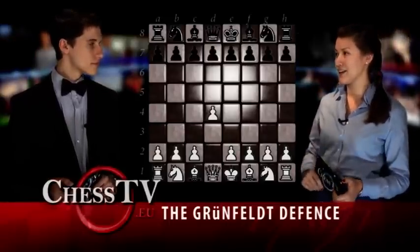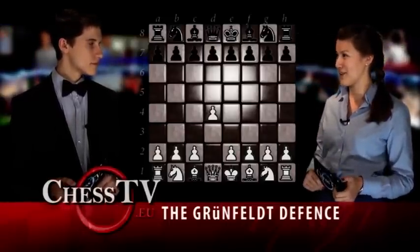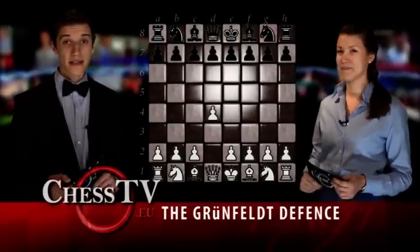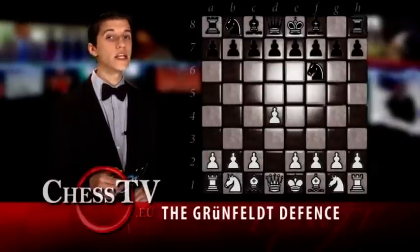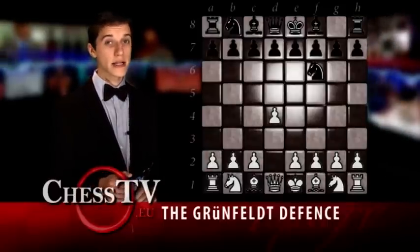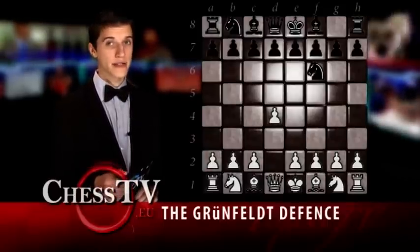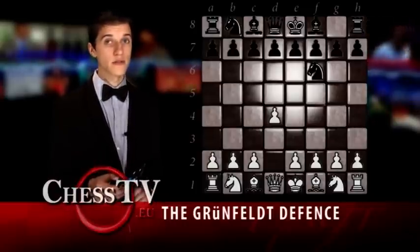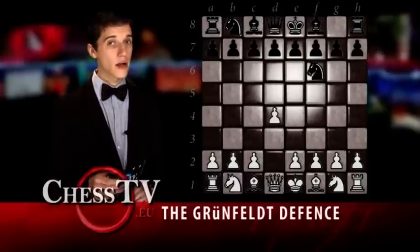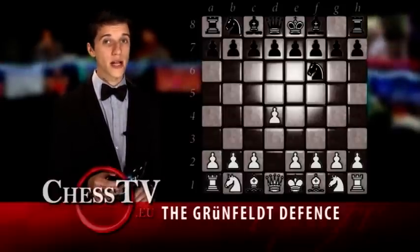Alfred, what is Black supposed to play here in order to get into the Grünfeld defense? First of all, Black has to begin by playing knight to f6. But before we continue even further, I have to tell you that this opening is very aggressive and that positions might occur where one has to be really certain of its moves, because a mistake in the Grünfeld often equals a loss.